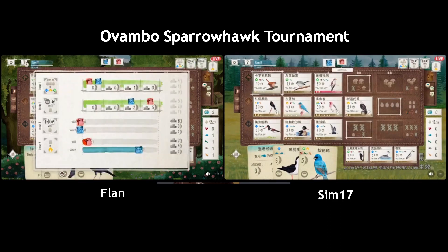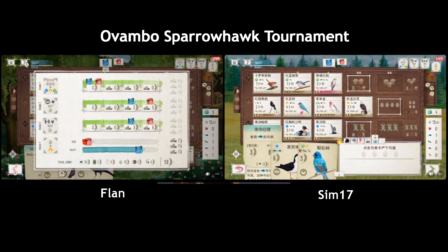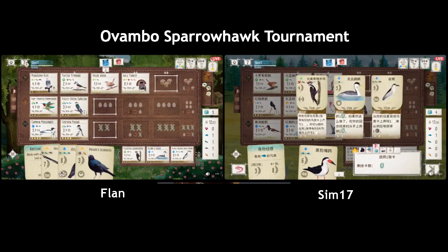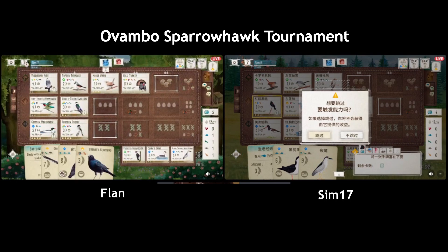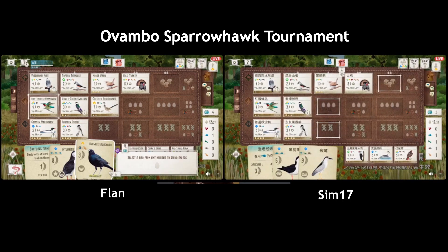Flan got the end of round goal. If Flan wants they can still pick up birds — I don't like that though. When I'm going for the last couple of turns I hate doing a zero-point turn. I think what Flan needs now is to play the Roadrunner and then spam grassland and pick up food to play Puffin — that's the best play. I disagree — I think what Flan needs now is time travel and different decisions! That might be easier than winning this match from this spot.